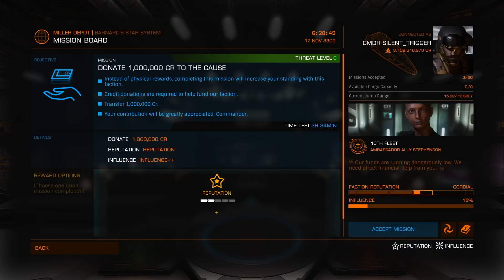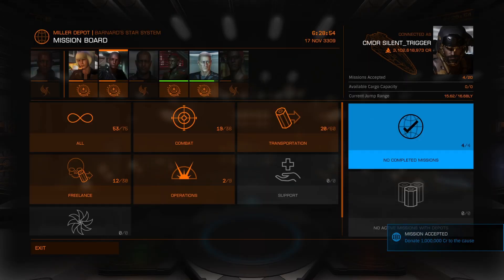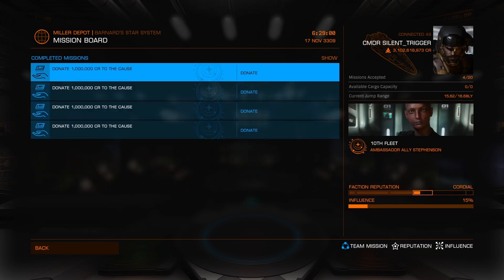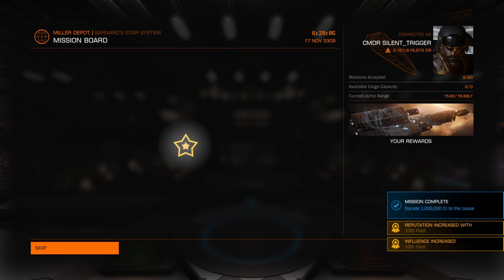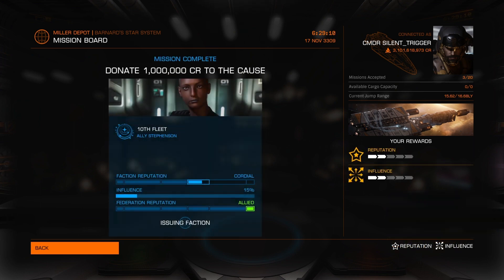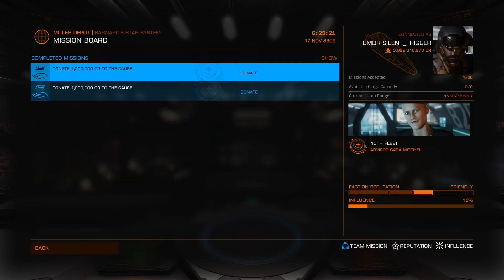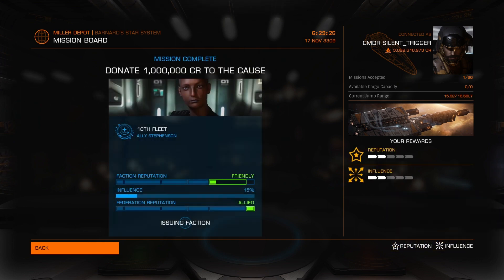So let's go ahead and accept all four of them. And now we can see on the right-hand side — four out of four, no completed missions. These are those four missions. And now when you're ready to actually donate that money, you select the mission — boom, I just donated a million credits to the cause. And then from there you can see my reputation is now Allied and everything went up just a little bit. So let's do it again — and two more times.